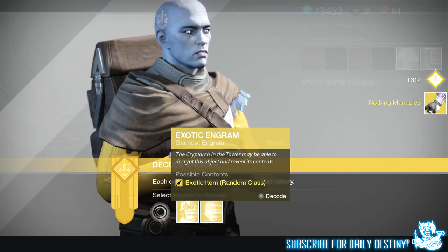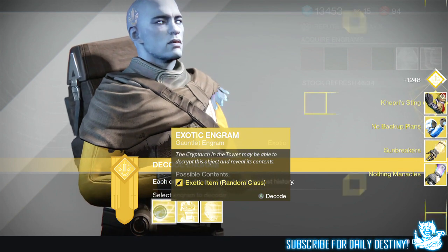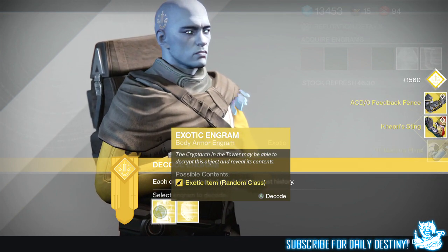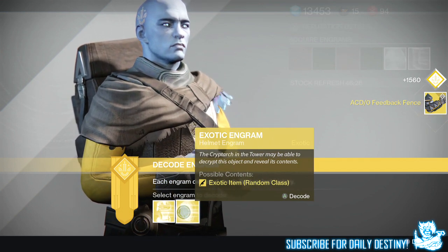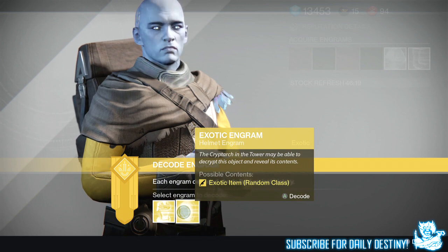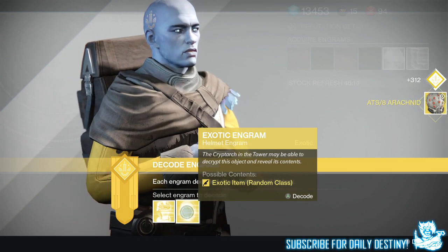Nothing Manacles, Sunbreakers, No Backup Plans, the Kepris Sting, and the ACD/0 Feedback Fences. What I do with them is just compare them to the ones I've already got - if they've got a better base in terms of intellect, discipline, and strength, I'll switch them and delete the ones I've already got.